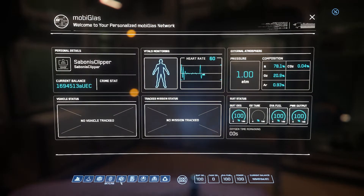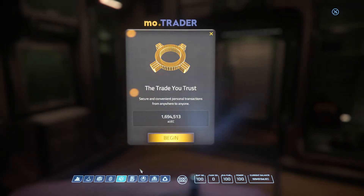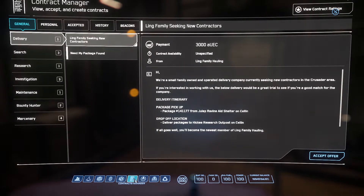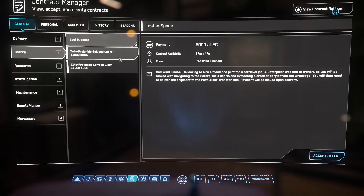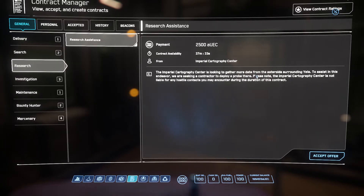Now let me go through the entire Mobiglass. You can also send money to other players here. This is your Contract Manager — this is how you actually play the game for the most part. In your Contract Manager you have different contracts: deliver stuff, search crash sites, deploy research probes, investigations, finding lost people, and maintenance jobs.